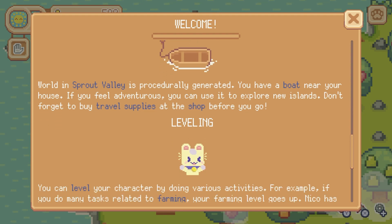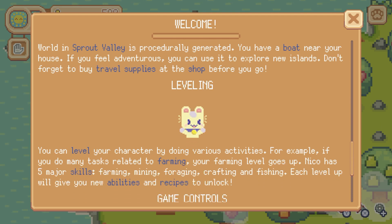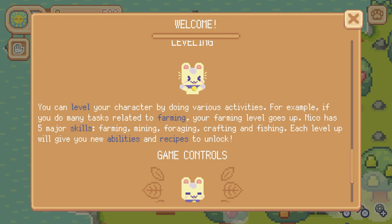You have a boat near your house. If you feel adventurous, you can use it to explore new islands. Don't forget to buy travel supplies at the shop before you go. Leveling: you can level up your character by doing various activities. For example, if you do many tasks related to farming, your farming level goes up. Niko has five major skills: farming, mining, foraging, crafting, and fishing. Each level up will give you new abilities and new recipes to unlock.